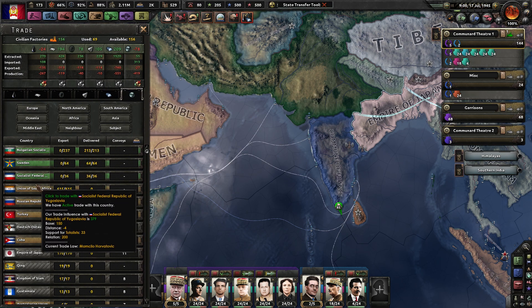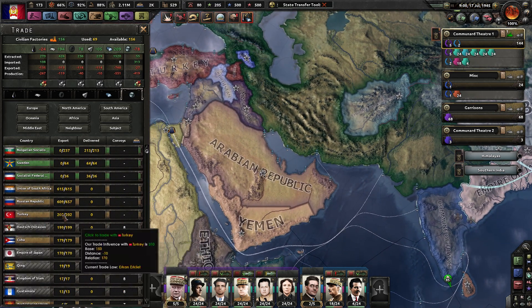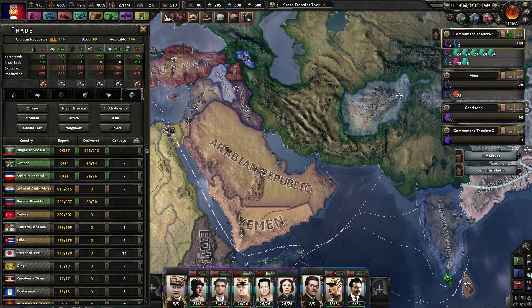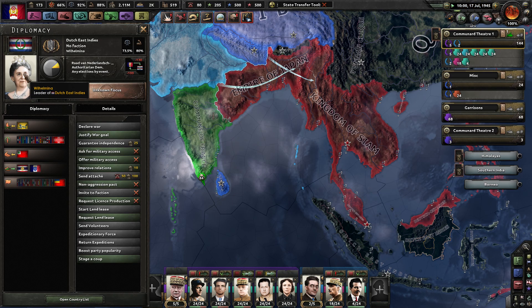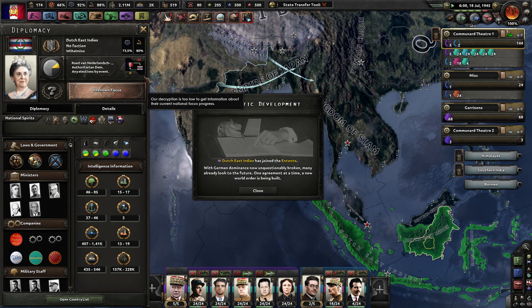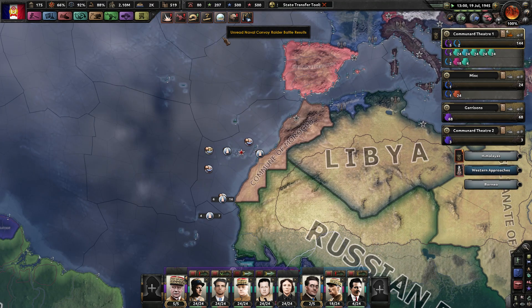Oh my god, we need more chromium. Anyone here have... no one has enough chromium. I've already bought all of Bulgaria's and that's still not enough. Whatever. The Dutch Indies — we signed a peace deal because she's the leader of the Dutch East Indies because they took over the Netherlands. Basically they're kind of like a government in exile at this point. And now they're in the Entente and they'll redeclare war on us. I mean, I don't really care — they're gonna die anyways.